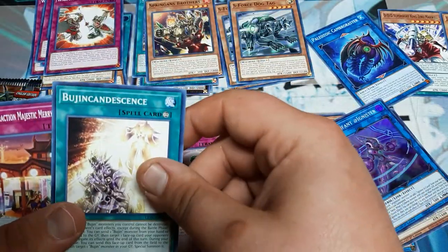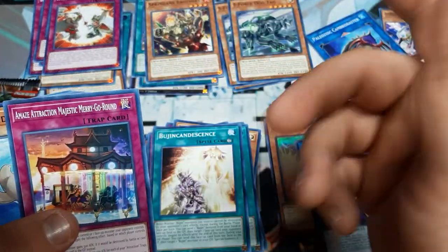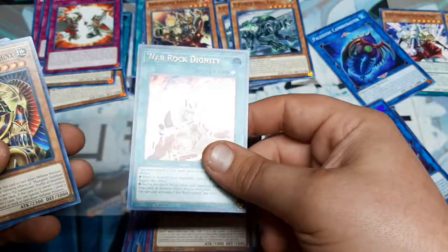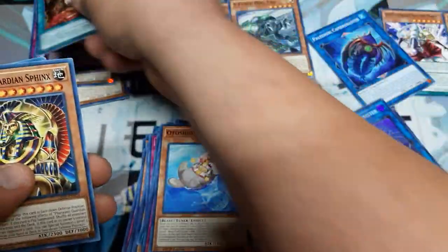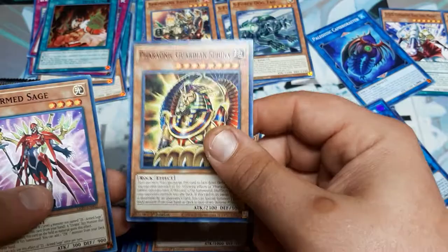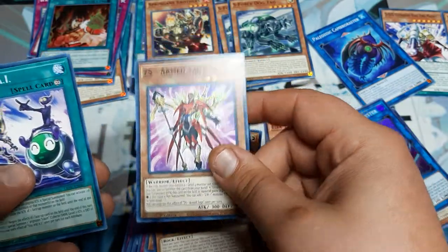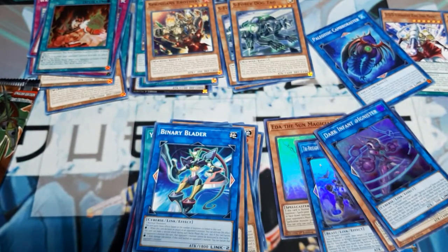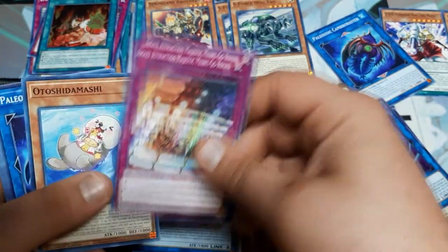War Rock Generation, Bujin Condensence. Odo Shidamashi, War Rock Dignity - I guess I gotta go order some more War Rock stuff, I thought I was done. Pharaonic Guardian Sphinx, ZS Armored Sage, UNAI, Binary Blader - that's probably gonna go good in a Cybers build. Amaze Attraction, Odo Shidamashi.